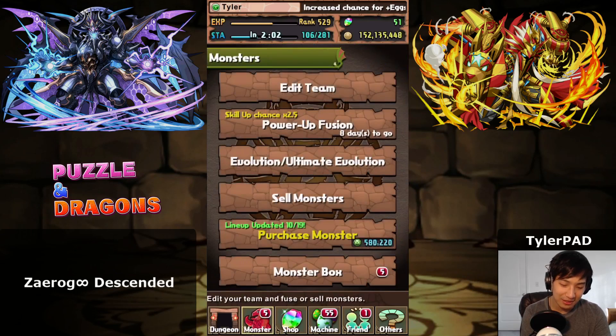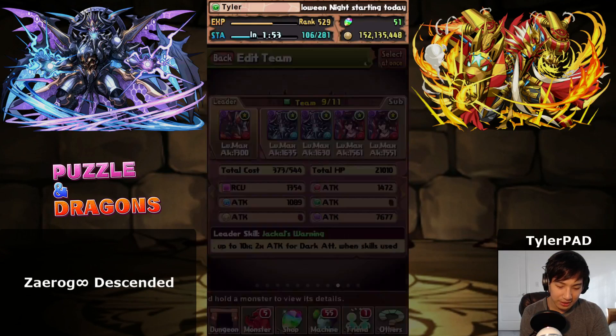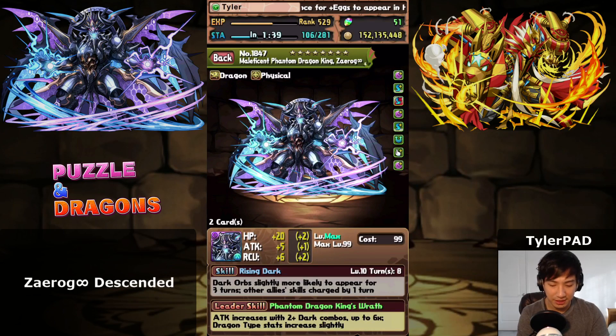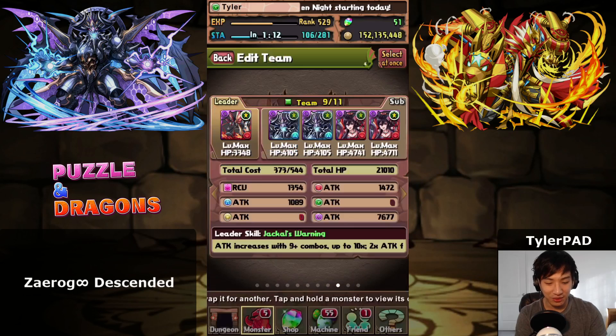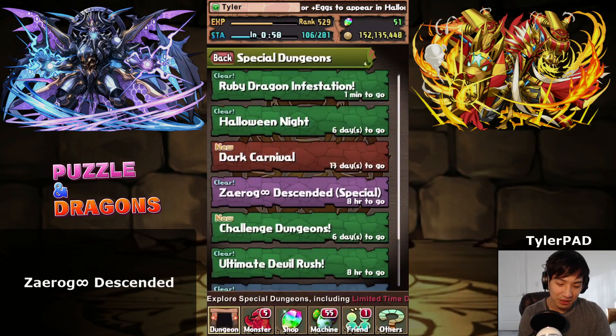I want two of these guys because I've been working on an Anubis team. This is a really cool Anubis team — we have two Dark Izanami, max skilled, so they give us a damage reduction of 35% as long as we can use skills and aren't skill-bound. These two Zayrogs increase our Dark Skyfall chance by 15%, which is great for Awoken Anubis because he needs a nine or more combo to do any damage at all. His leader skill maxes damage at 12 combos, and with increased Dark Orb Skyfall I feel like it'll be easier to hit those 9, 10, 11, and 12 combos.